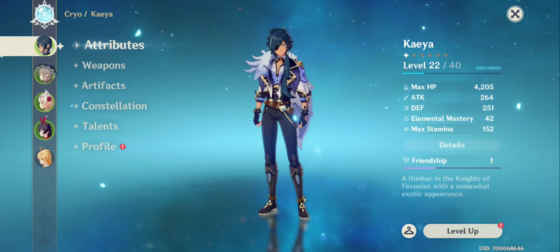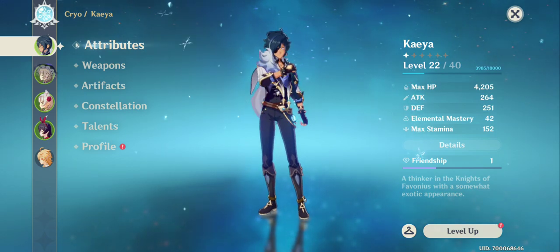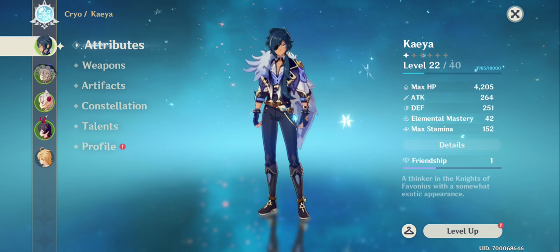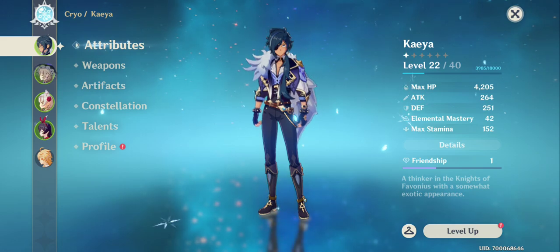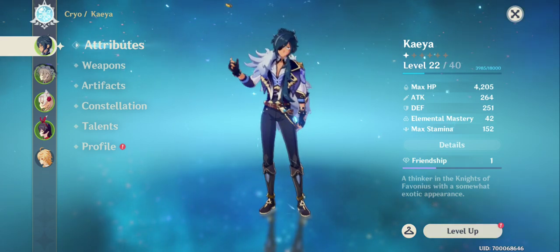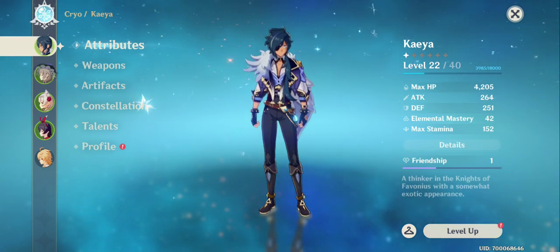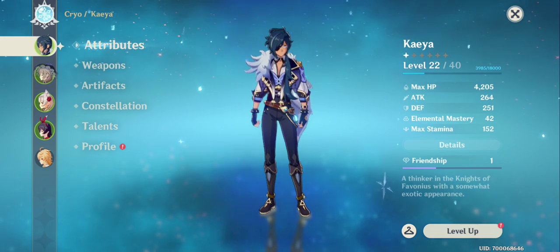Attack affects not just physical attacks but also your elemental skills and attributes — I'm going to test to confirm that. Defense is another very important stat. It mitigates and reduces the damage you take from enemy attacks. The higher your defense, the less damage you'll take.